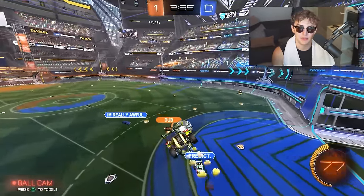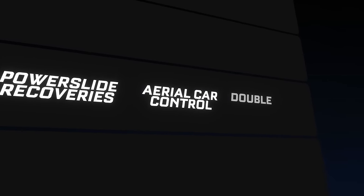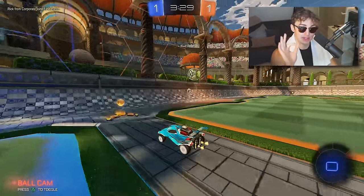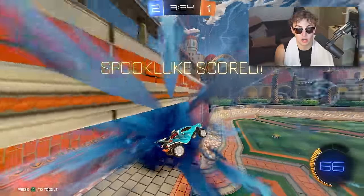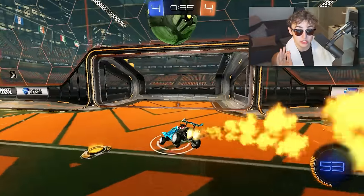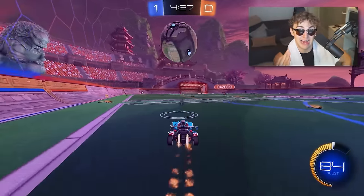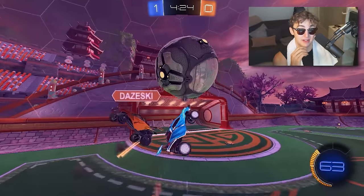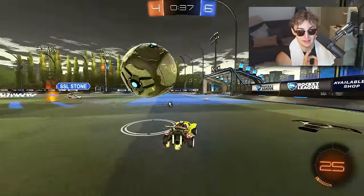Going back to add something to Platinum: dribbling into double jump pops. I'm not talking about flicking, fakes, or low fifties — just simply putting the ball on your car and then jump, jump to pop it up. You'd be amazed how many situations flicks aren't even required below Grand Champ. If you need to beat one defender, it's not about how fast you shoot — they're probably going to be early-challenging you. You just need to get the ball around them. This is going to be a godsend in Platinum and Diamond.